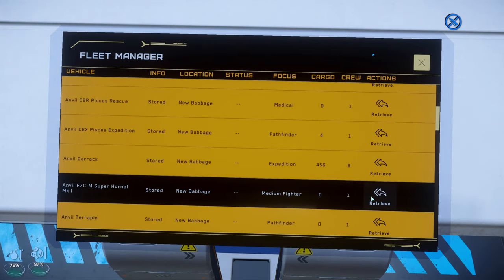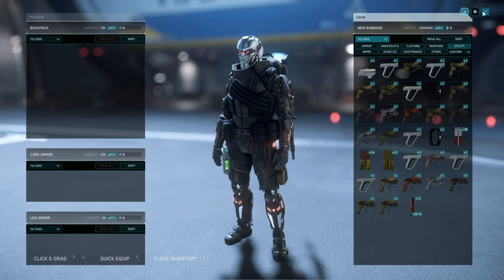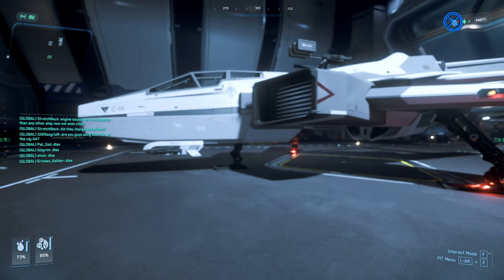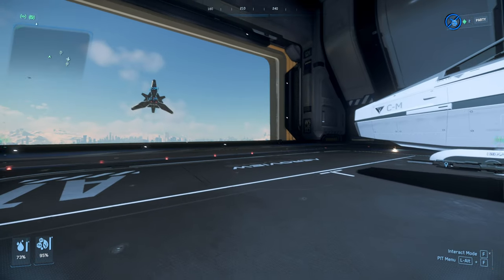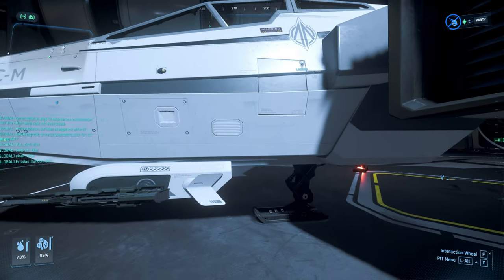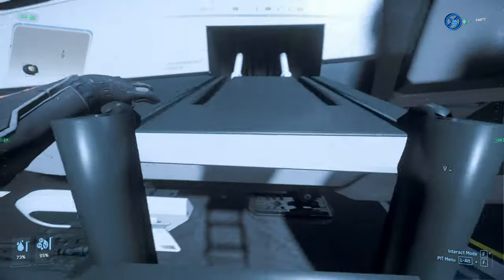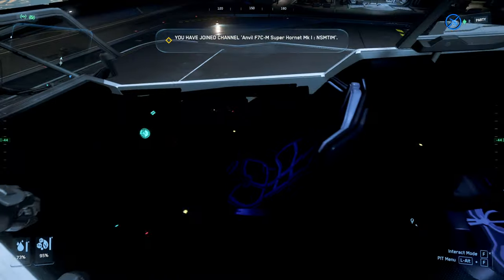Super Hornet — yeah, let's do the Super Hornet. 'Your vehicle has been delivered to the following hangar.' One thing: the X button is not working when I'm in inventory — I have to press I to close it. Oh, I just looked over and all of a sudden I see your ship through the open door!